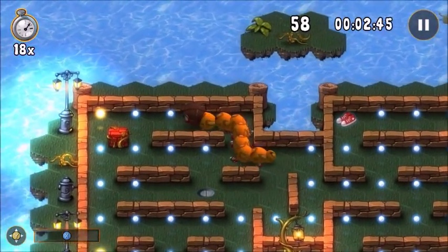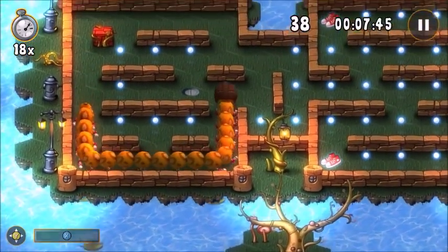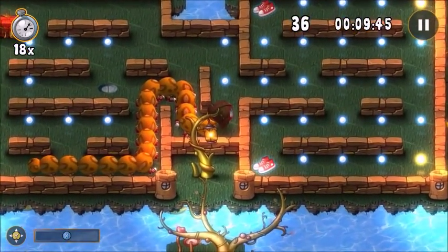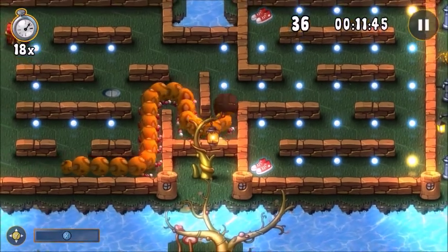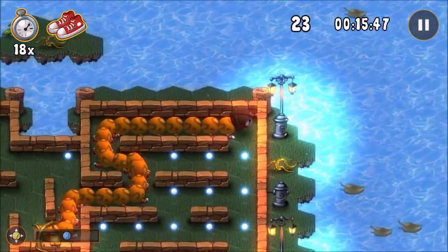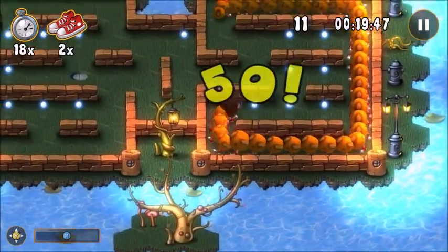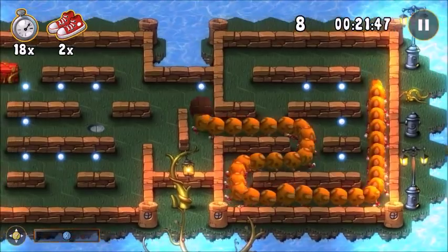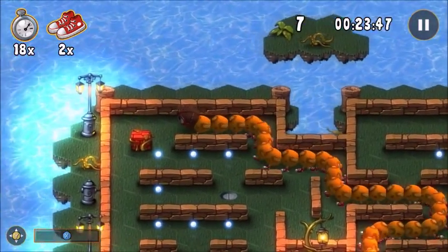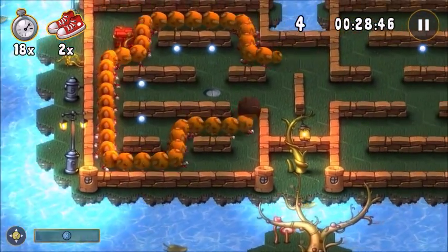What you have to do is eat as many dots as you can. There's a certain amount you have to eat in order to complete the stage. You can see just to the left of my body there's kind of a hole there — like a golf hole, if you want to call it. You have to go into that to complete the round.